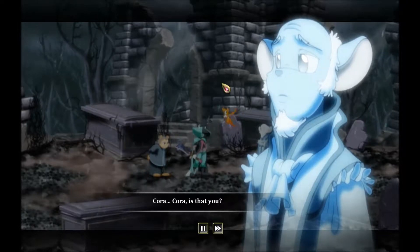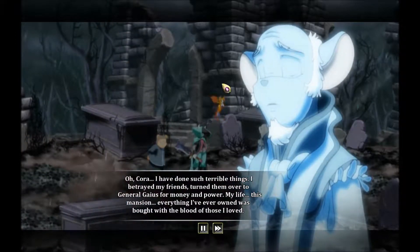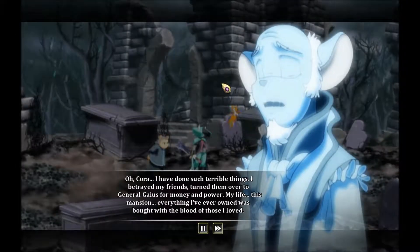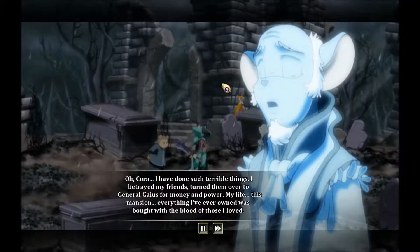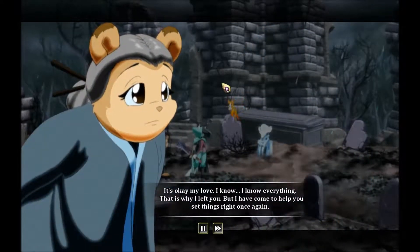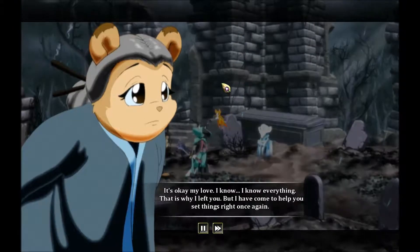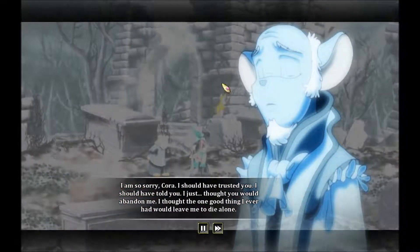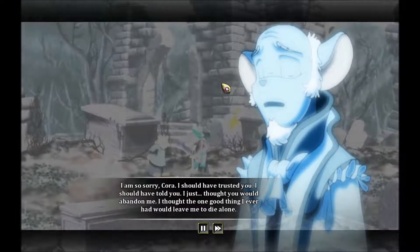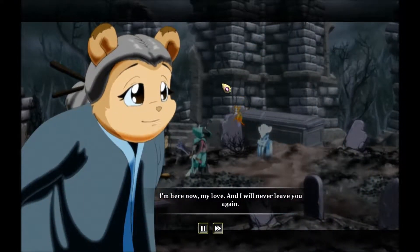Cora? Cora, is that you? Yes, Cain, yes it's me. Is it done? Have you come back to us? Oh Cora, I have done such terrible things. I betrayed my friends, turned them over to General Gaius for money and power. My life, this mansion, everything I ever owned was bought with the blood of those I loved. It's okay, my love. I know everything — that is why I left you, but I have come to help you set things right. I am so sorry, Cora. I should have trusted you. I thought you would abandon me — I thought the one good thing I ever had would leave me to die alone. I'm here now, my love, and I will never leave you again.